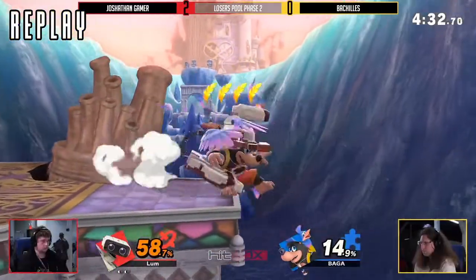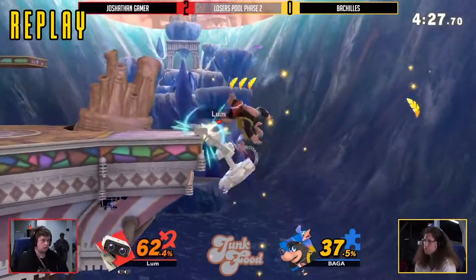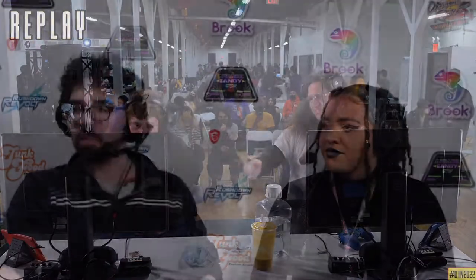It's 3-0 in favor of Joshethan gamer, who moves on into top 16 playing tomorrow. Some of the players who have already made it into top 16 include Leon, Jonathan Numbers — shout out to House of 3000 running some great production — and Dill. Also from House of 3000. Hi John.